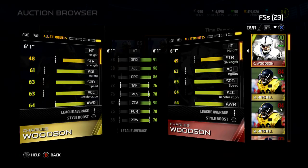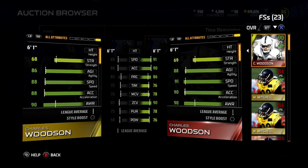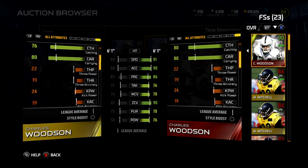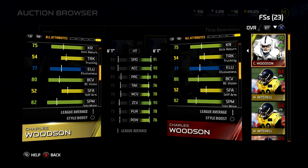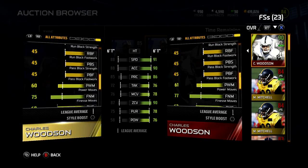Let's see here — reset. All right, here we go. Strength went up one. Agility up two. Speed up three — the old man's got some speed. Acceleration went up two. Awareness same. Catching went up four. Carrying — that doesn't matter. Tackling went up four — that's good. Jumping went up three, that matters, even though he's got a pretty good juke move.